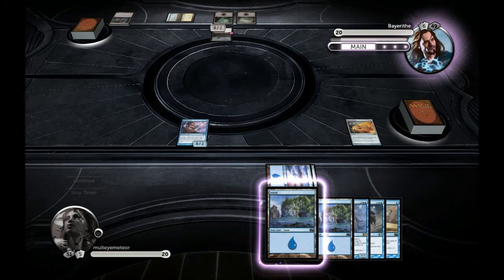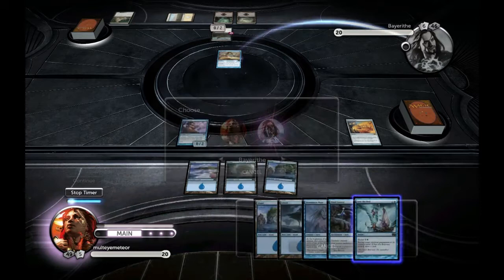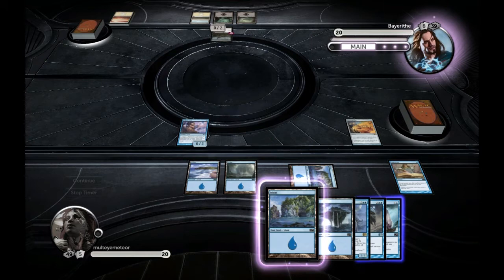I have the Tome Scour and the Dreamborn Muse — that's really good for me. He decides not to attack because he'll only do one damage and I can block that. I draw Into the Roil, which is good. I decide to Tome Scour, and I want to hold back on the Into the Roil. I don't feel like targeting his creature because he can probably start doing some damage now that he has the Planes.